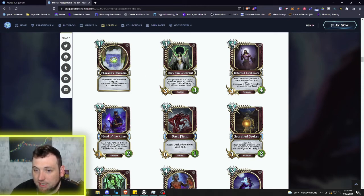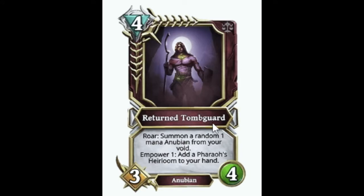Next we've got a four mana 3/4 Return Tune Guard, another Anubian. Roar: summon a random one mana Anubian from your void — very strong. Power one: add a Heirloom to your hand. So at five mana you get another Heirloom, summon a creature on Roar, and then turn around and summon more creatures with the Heirloom. A whole lot of value.